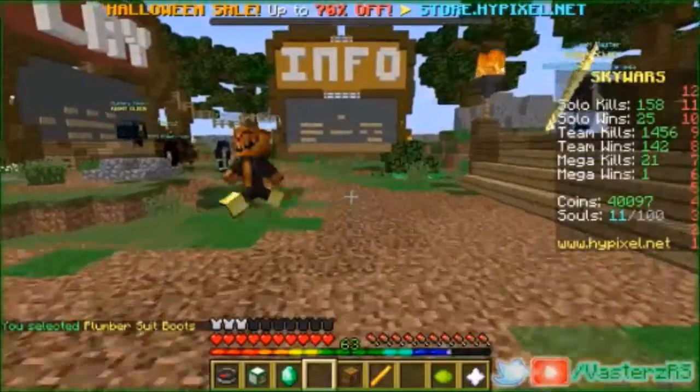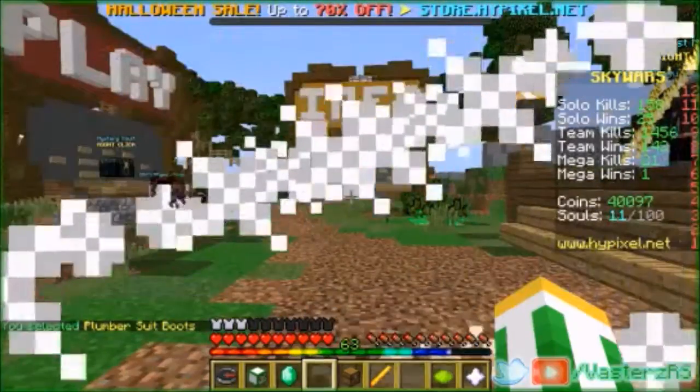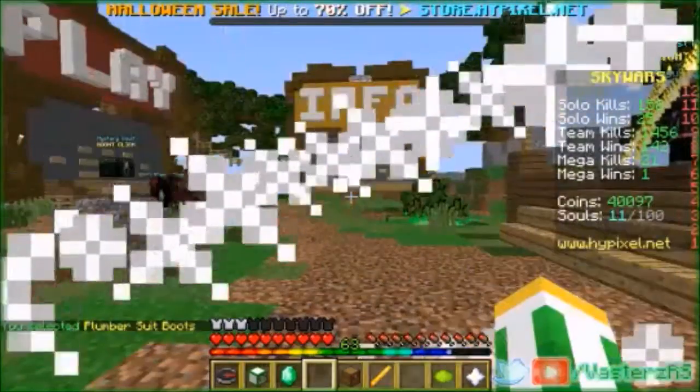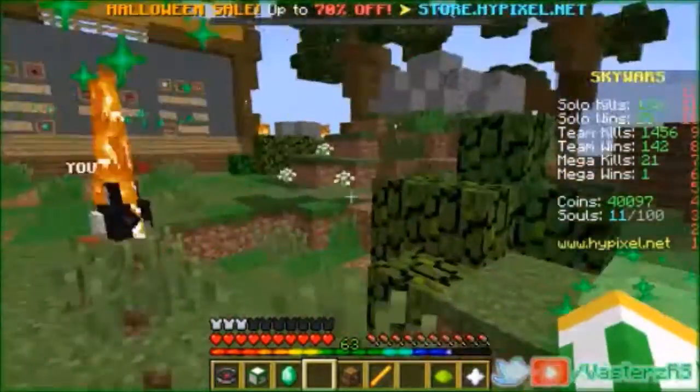We have the full set right there and now if we click — I'm gonna guess it might be blaze powder, I'm not too sure because it did say fireballs. And I was right! Wow, so this looks exactly the same like the ninja.